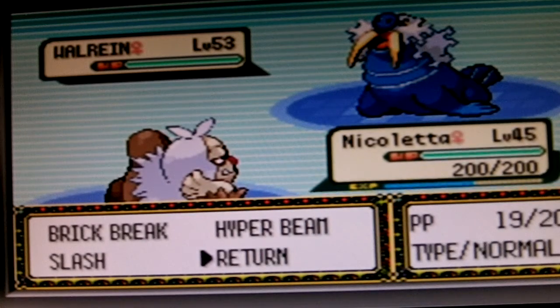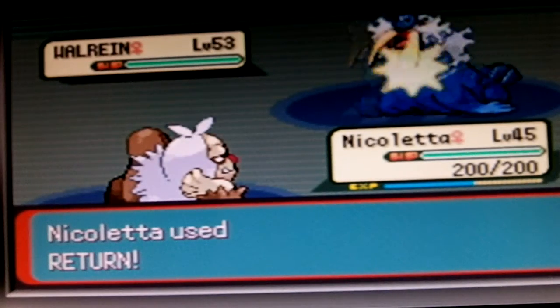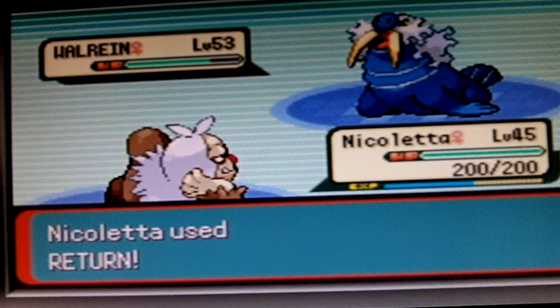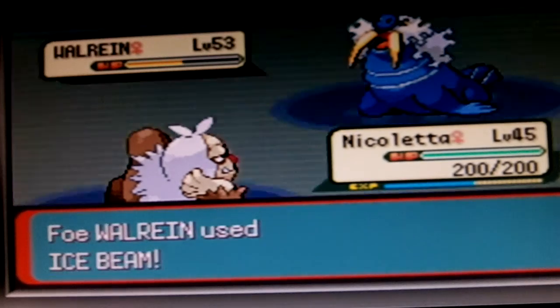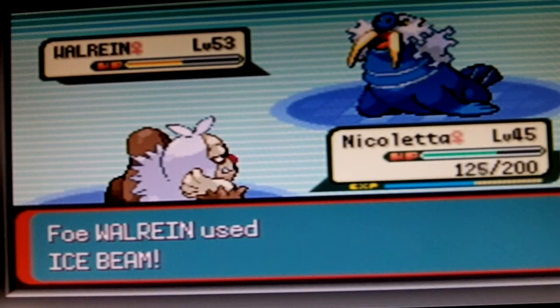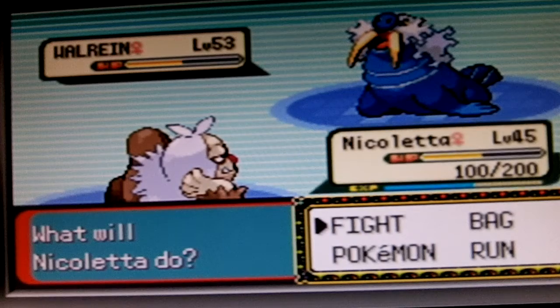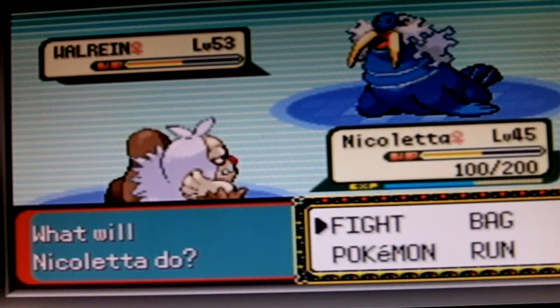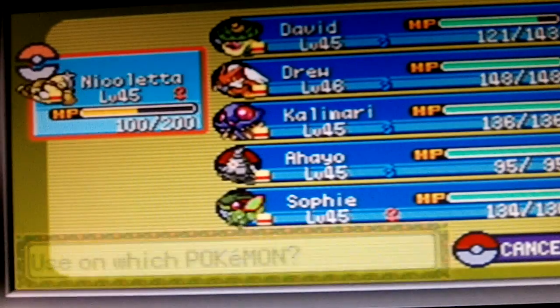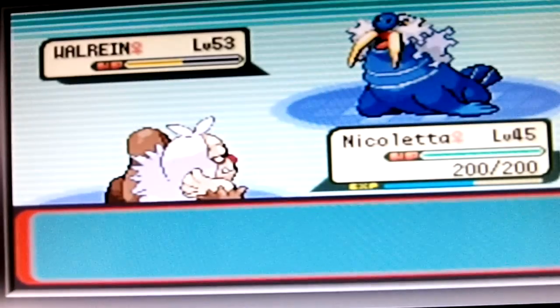Okay, so we're going to be doing a Return — doing almost half damage. At least Niko can actually take this. Take that hit like a mammal! Take that hit like a mammal, son. Take that mammal. I don't know.